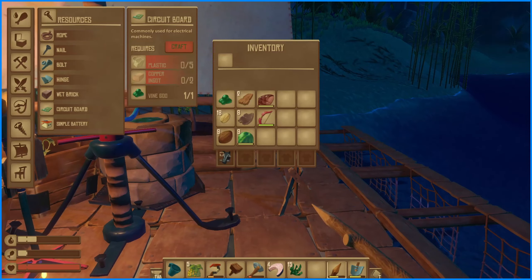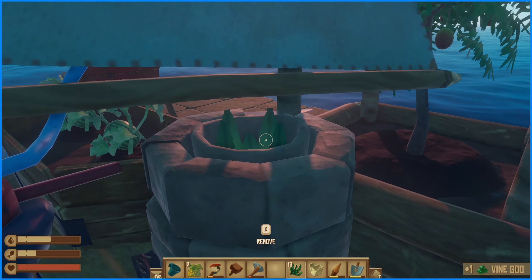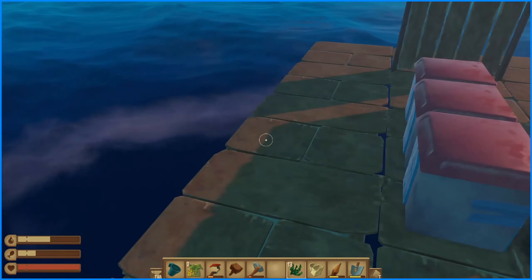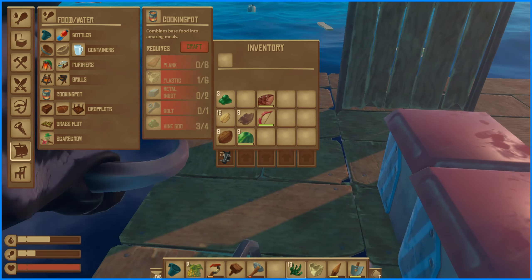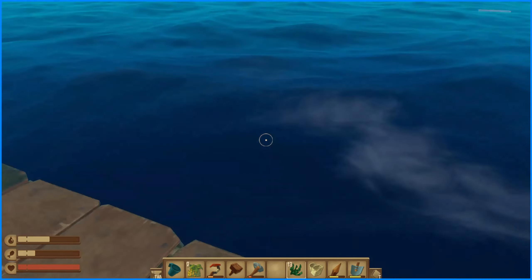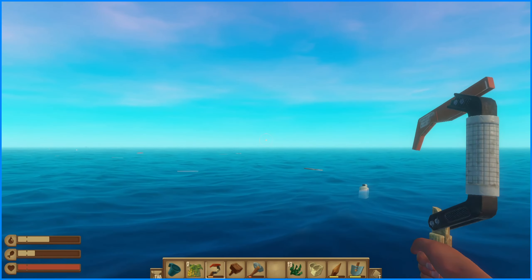I found the best way to place the sweeping nets is in an L-shape around the raft — one on one side and one on the other. That's apparently the best way, because no matter which direction your raft is in — I keep calling it a ship, but it's technically a raft — it'll still grab materials.